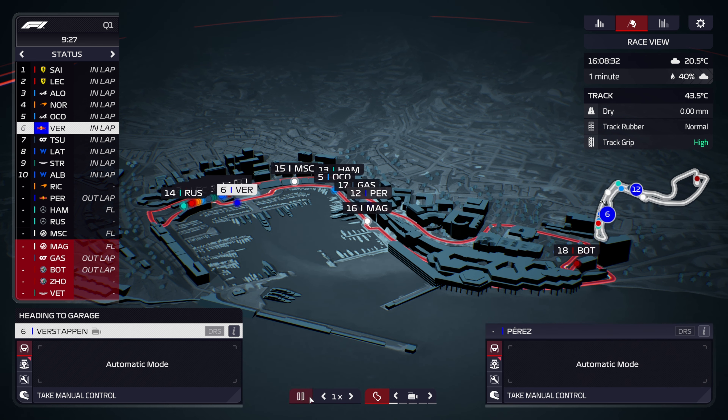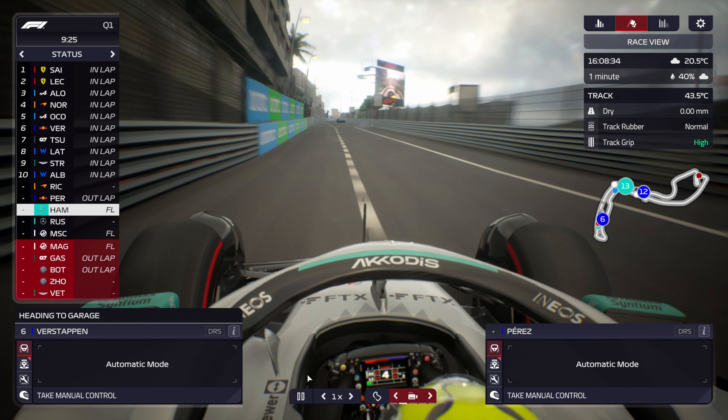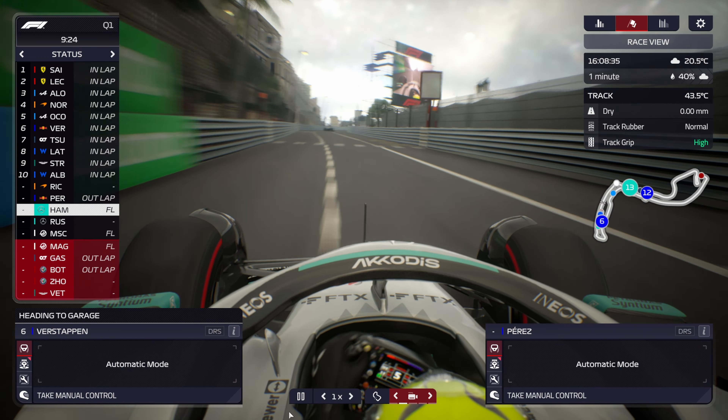So I've come to the most notorious track for traffic in the world, which is of course Monaco. We're going to see what behaviour has changed here with the back markers. We're on board with Hamilton here in qualifying. There's a slow car ahead — I think it's going to be Gasly on his outlap. Are we going to get held up? Let's have a look.